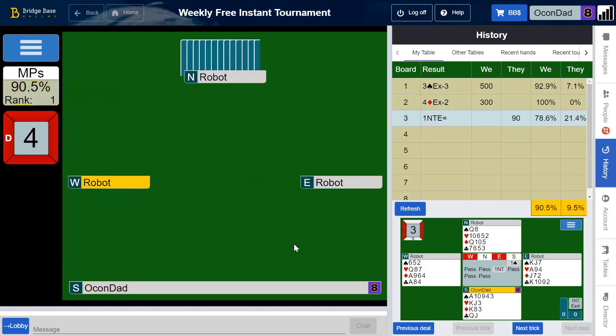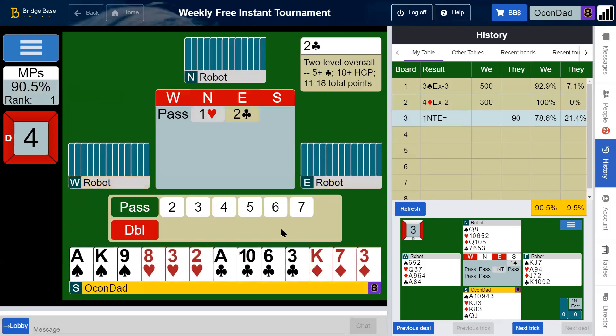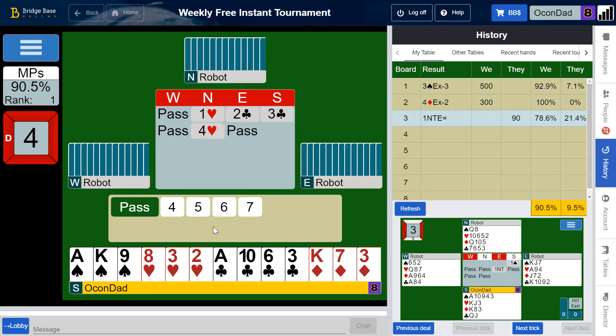Next hand. 7, 14. Partner opens a heart. We'll just see what three clubs means — we have more, but I don't necessarily want to jump to four hearts because that would be weak. So I'm going to use this. This shows three plus hearts and 11 plus points. Partner's just going to put four hearts probably. Do we have any chance at slam?